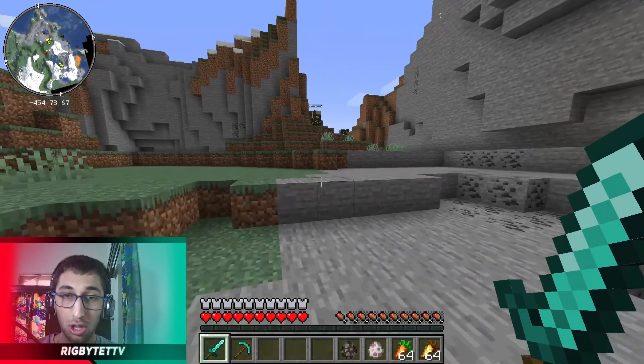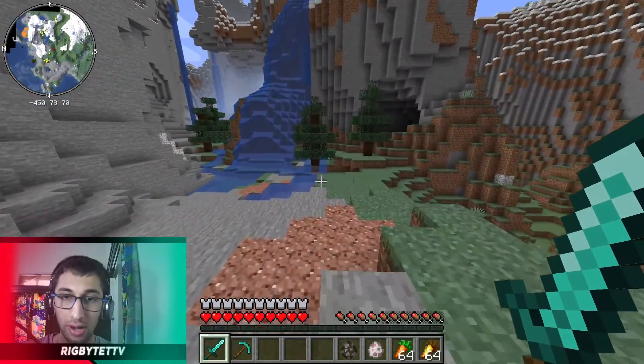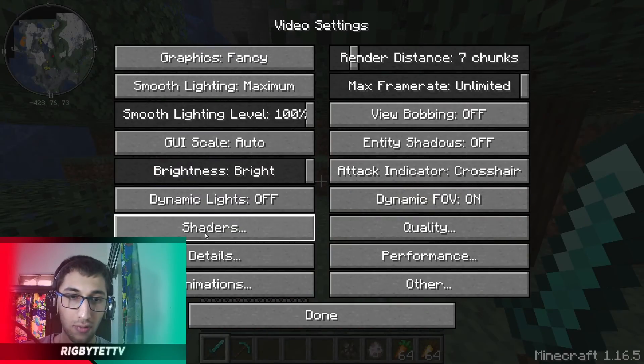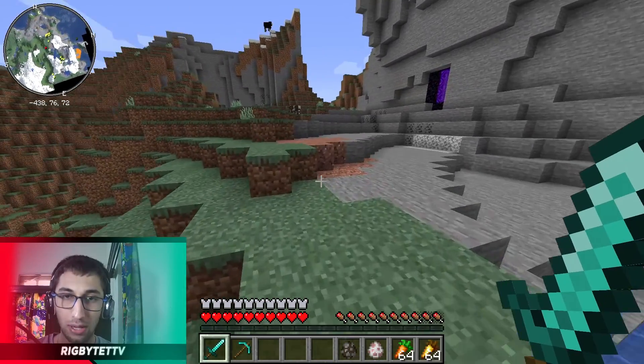The first mod on the list is actually a pretty renowned mod and one of the most used mods out there, which is going to be Optifine. Basically what Optifine allows you to do is use shaders and also drastically improves your FPS while you are playing the game.